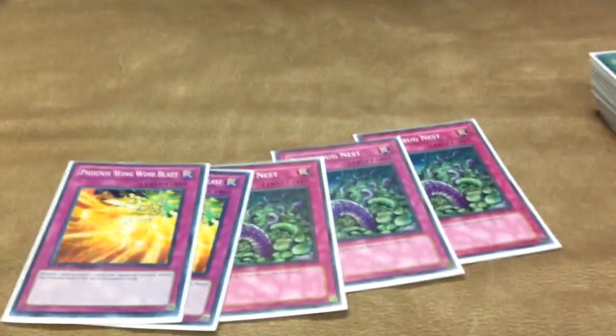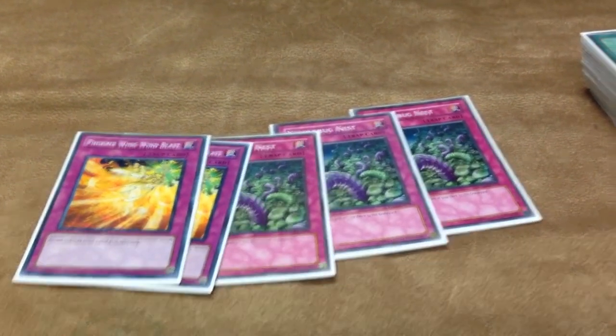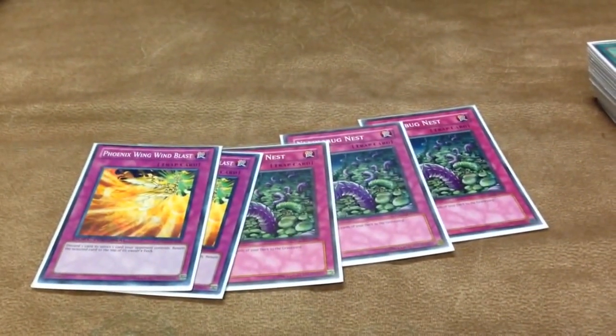I noticed you cut Deck Devastation Virus out of the main deck — was there a particular reason? A lot of Gears. Decree is really meant for the gear matchup, but a lot of Gears are main decking MST now, so I just feel there's no point in playing it — especially since there's going to be so many Lightsworns running around too, and it's terrible in the mirror. The five traps I do play are all chainable, so they can blind MST all they want. Artifacts are just slowly dying down and all these cards are chainable — I can just draw them, set them, and you don't have to wait for anything.